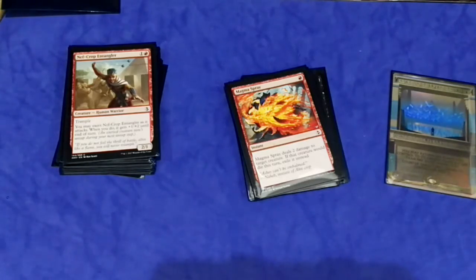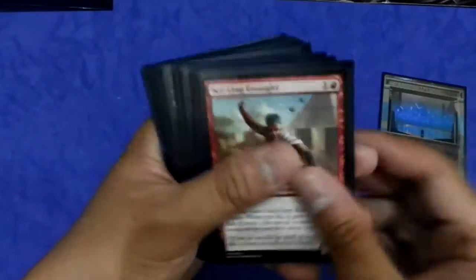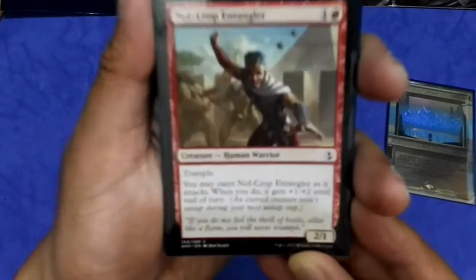The deck I built is blue-red, and I play a number of assert creatures and black creatures that give minus one minus one counters. Let me go over my deck with you. I played this two-drop here.